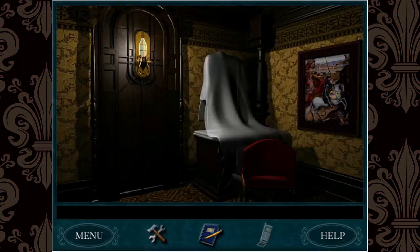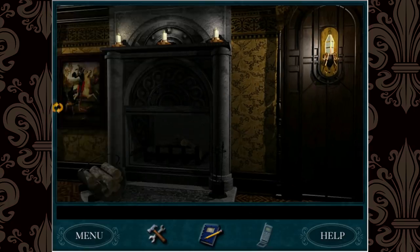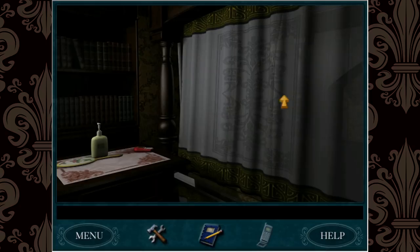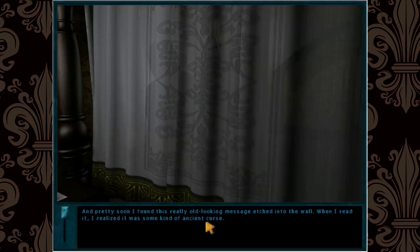That being said, even though this game is obviously trying to creep out the player, there aren't any egregious jump scares — just evil-looking chair covers. So Linda is in her bed, obscured by a curtain, and refuses to let me see her. On her bedside table there is a mirror, a cell phone, and a bottle of lotion. She believes she has the Blackmoor curse, and on several occasions tells me to just leave.